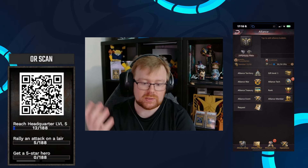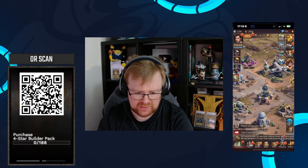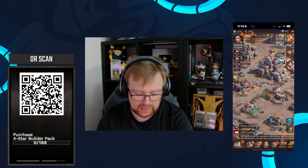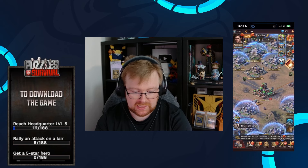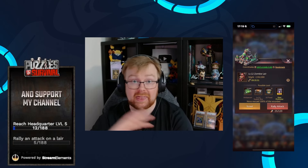All you have to do, once you have a certain building — I think it's called the Hall of War or something — it'll tell you to do it. In the bottom left, click World. When you're in the world, go to a zombie lair and in the bottom right, click Rally and Attack.